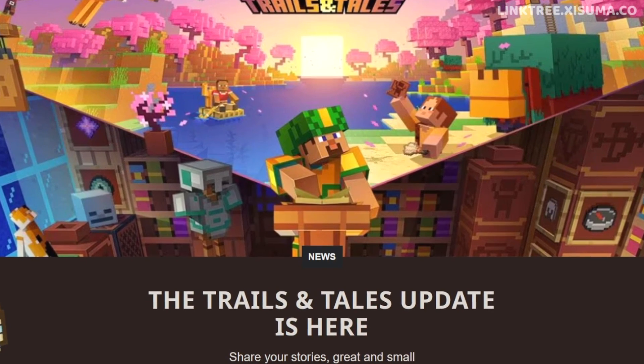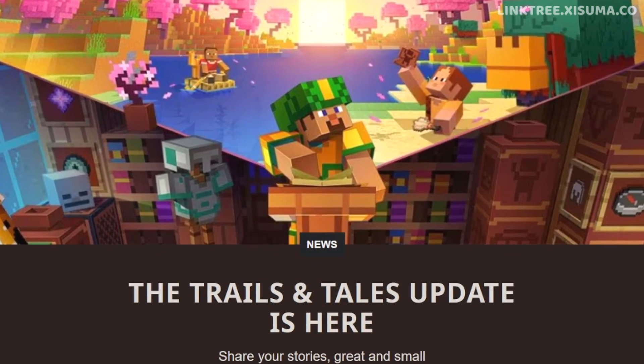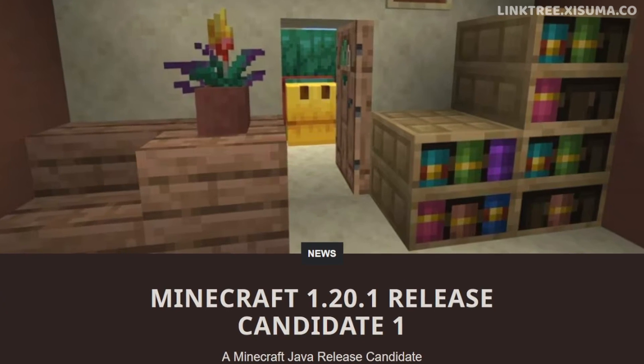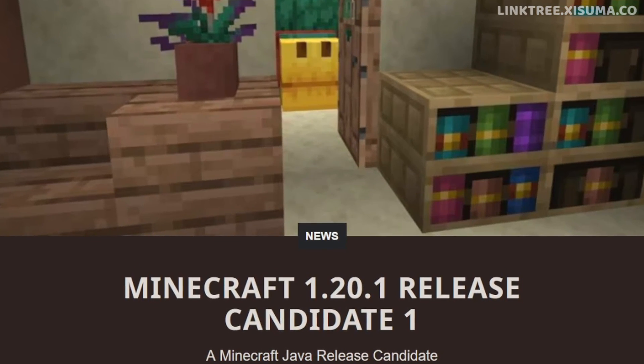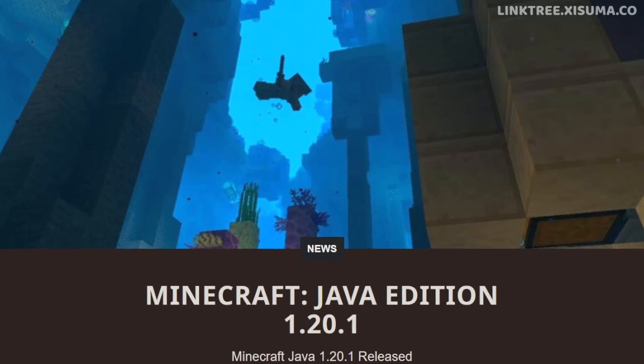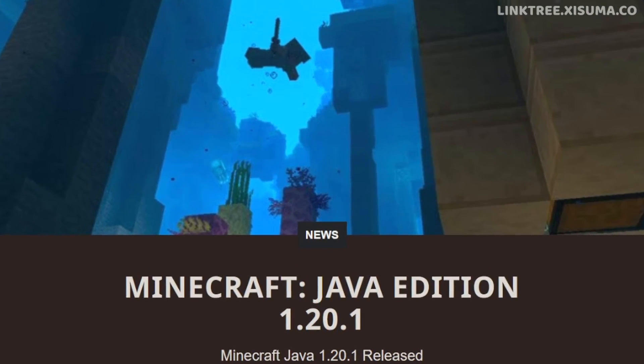First of all, the timeline. It was just Wednesday last week that the full release of the Trails and Tales update dropped. Then on Friday we got the release candidates, skipping snapshots and pre-releases. And today on Monday we have 1.20.1, which might be one of the fastest minor updates ever turned around.